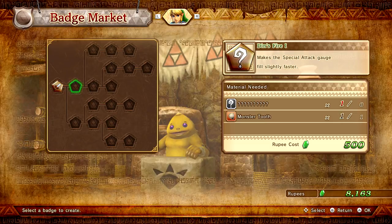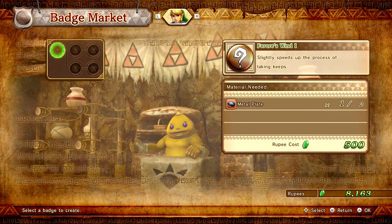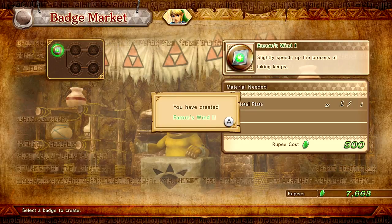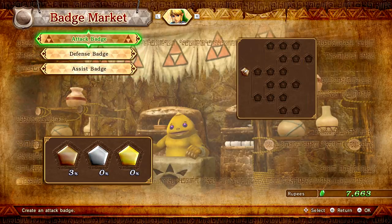We can't access the other stuff because we don't have certain materials. And then finally our assist badge — Farore's Wind One — slightly speeds up the process of taking keeps. We have two metal plates so we can go ahead and do this, and we also have plenty of rupees. You have created Farore's Wind One. Cool, so there's some bonuses for Link.